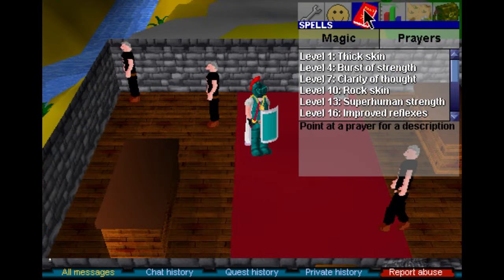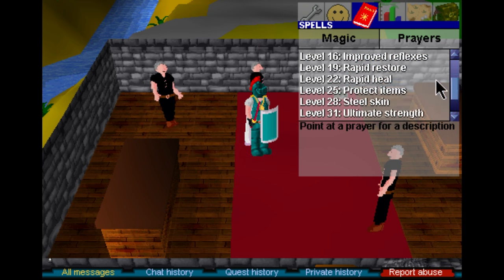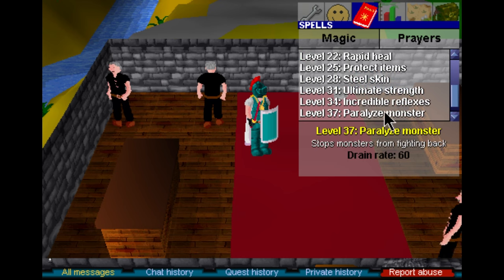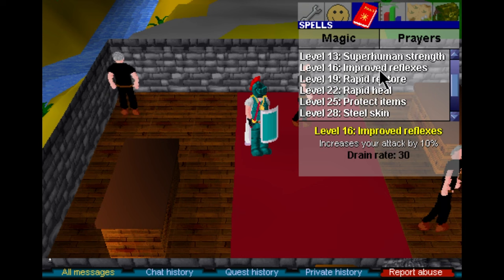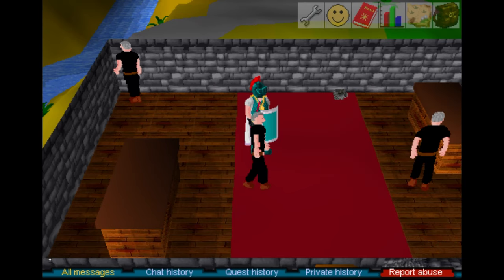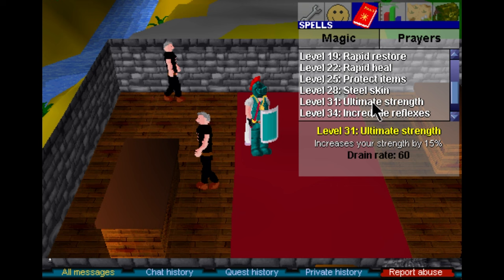Now let's discuss prayers. A tried and true combination is 16 plus 31 because you can toggle them in the same view without having to scroll. In my experience, when fighting high defense players, 34 prayer isn't a drastic increase over 16, and 16 will drain your prayer much slower with about the same effect. Obviously if you can afford the drain rate of steel skin, use it — it's a lifesaver. As for prayer flicking, it's not really worth it because it takes focus away from tracking your opponent's HP and position. If you do flick, use it for higher drain rate prayers like ultimate strength.